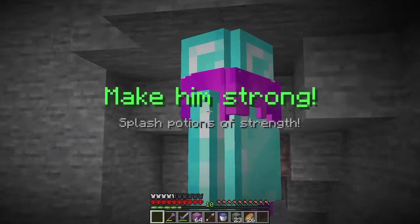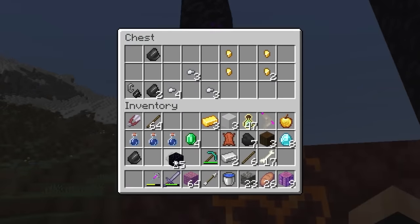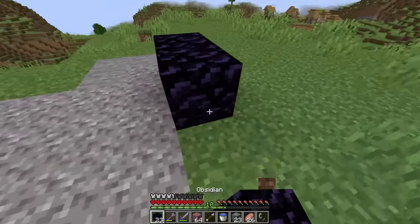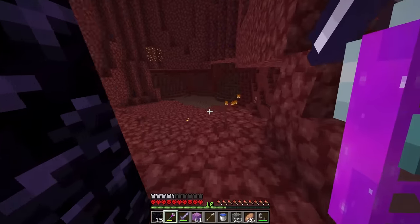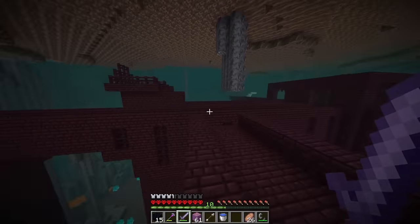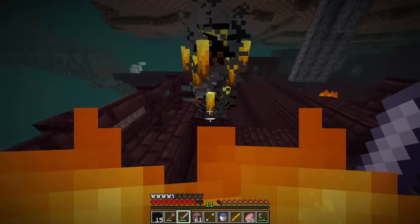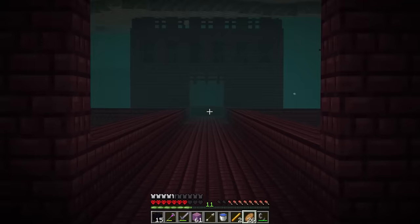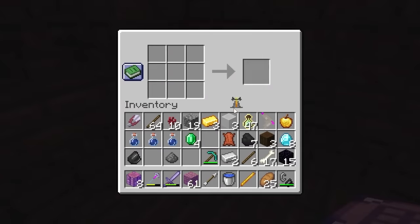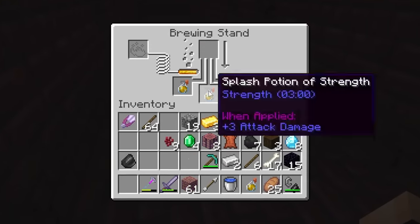Now we've got to make him strong — he wants a splash potion of strength. Let me get all the stuff. Into the Nether portal — more obsidian in here. We need flint and steel. We need a blaze rod and nether wart. Found a fortress already. One blaze rod — that's all we need. And now nether wart — wow, that was actually pretty easy. Let's grab all of it, make blaze powder, gunpowder, and brew splash potions of strength.